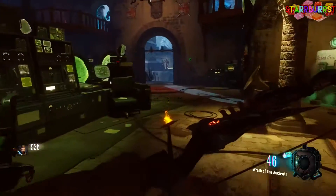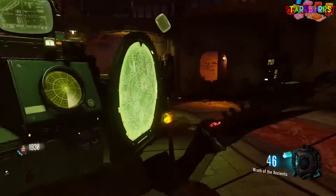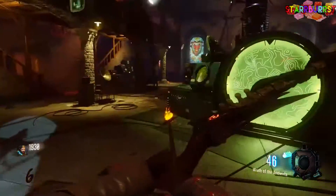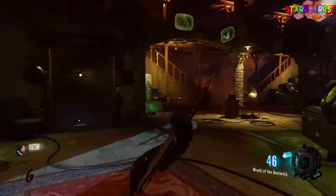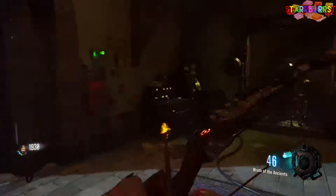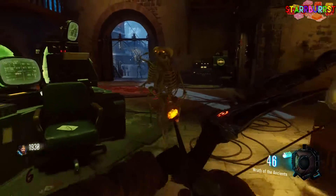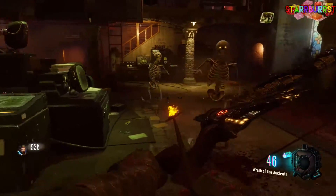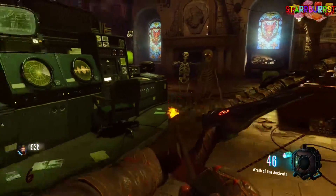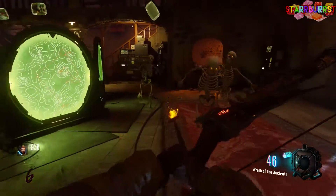Hey guys, what's up? It's Starburst, and today I'm gonna be showing you all how to get the skeletons in their ice and draca. All this does is make the zombies that normally spawn in skeletons instead, and it'll make your map 50% spookier and 50% scarier. This guide should be pretty simple to follow. At the end I throw in a clip — more like a minute of me running around the map doing it again with full audio, so it's easier to hear.